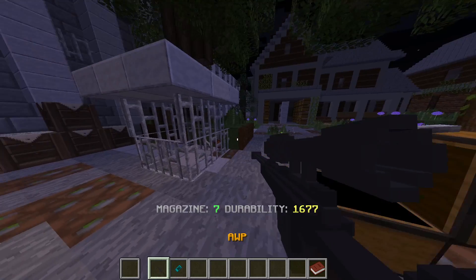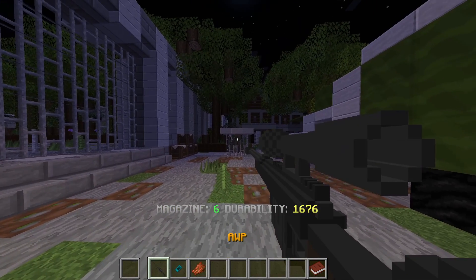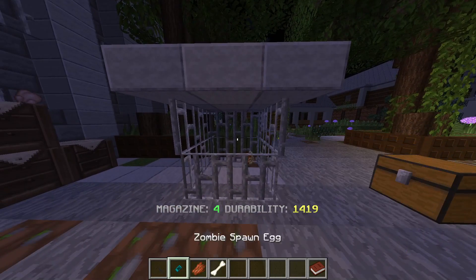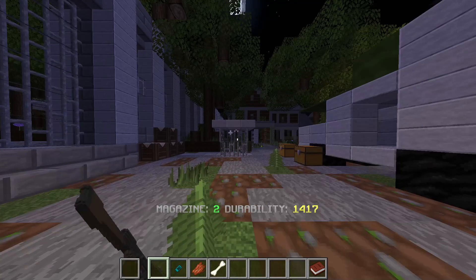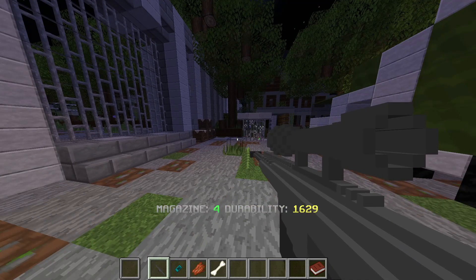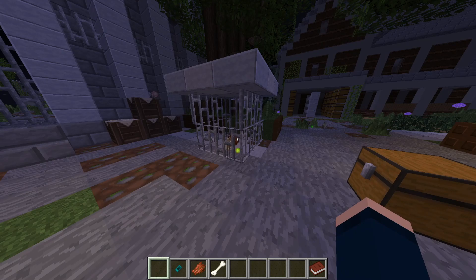Now we can do the rifles — the sniper rifles. This one's suppressed. Apparently you can't look down the scope just yet, which is a little upsetting, but it does have a longer range. The suppressed gun isn't that very cool, but it's a gun nonetheless. And then we have the last one, the Barrett, which should take high caliber ammo. And that there is all of the guns.